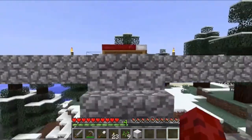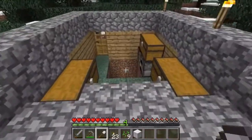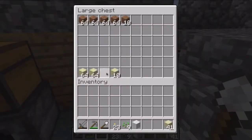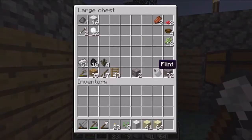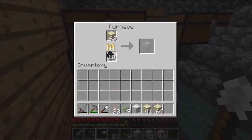Hey guys, it's the Balloon here back with another episode of Minecraft Like a Boss. In this episode I'll be showing you guys how to make glass and a garden. To make glass you just put sand in over top of some coal — or whatever you're using to smelt it, doesn't have to be coal, it could be anything — but I'm just going to put a bunch in.